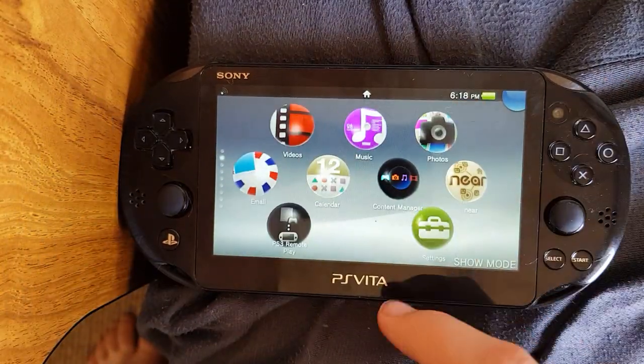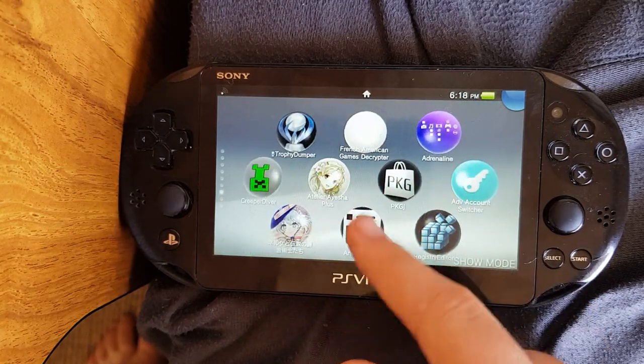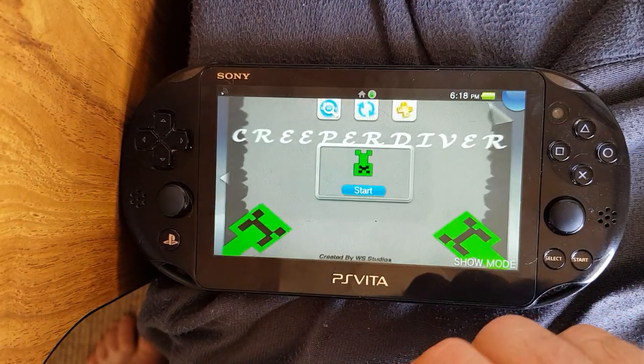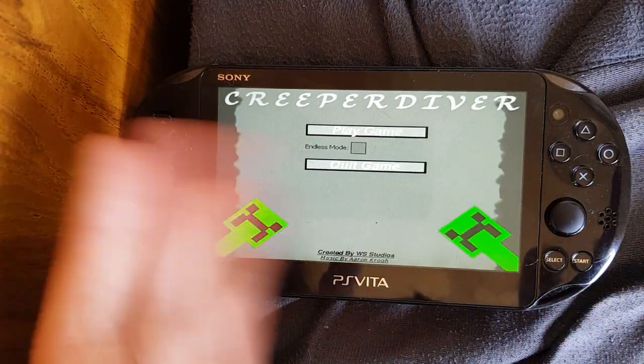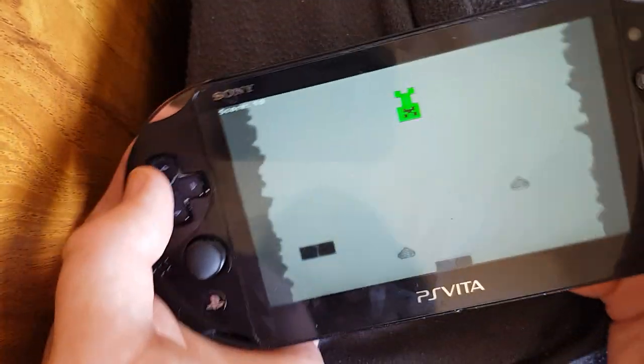So basically what we can do now is simply start whatever game we've been working on. Say I'm a developer — I'm going to open up this game I made a while ago called Creeper Diver as an example. So this might be something you'd find at a game convention. You can play the game, no problem.